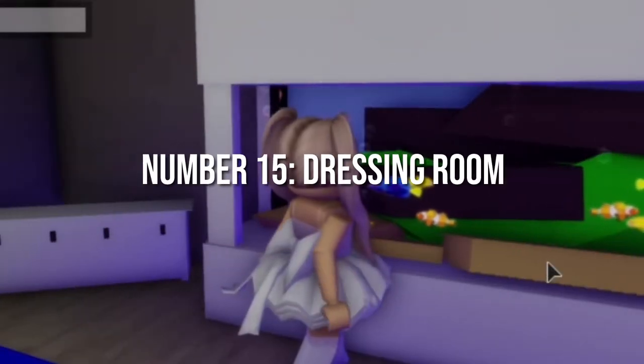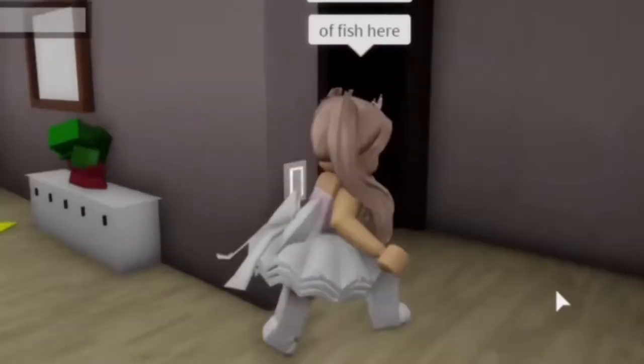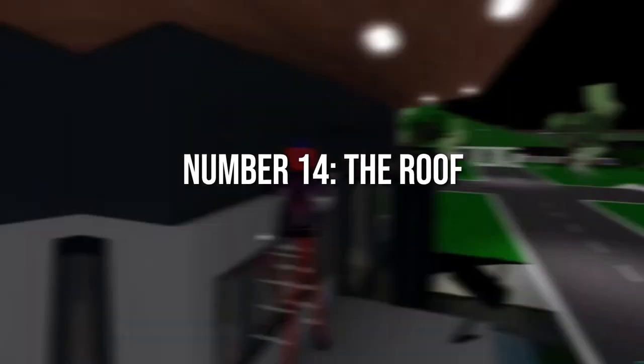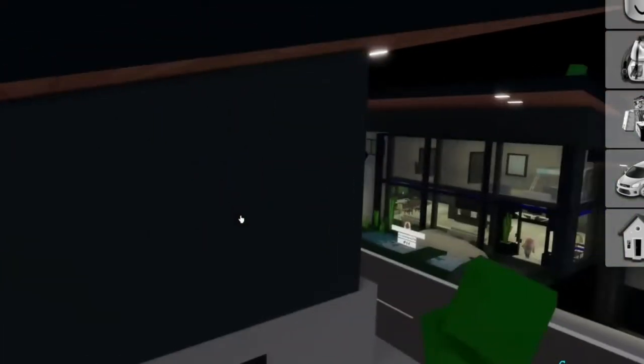Number 15: Dressing Room. From there, you will need to go into the elevator to reach the dressing room. You can pass through the wall in the dressing room and can also hide in the cupboards. Number 14: The Roof. Enter into the elevator and you will reach the roof of the house. This is one of the secret locations in this house that no one knows.